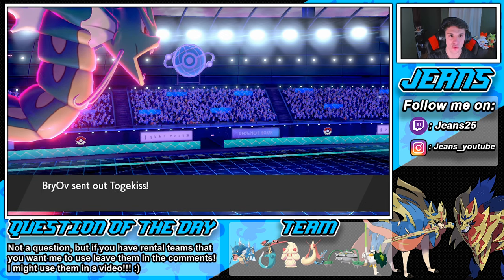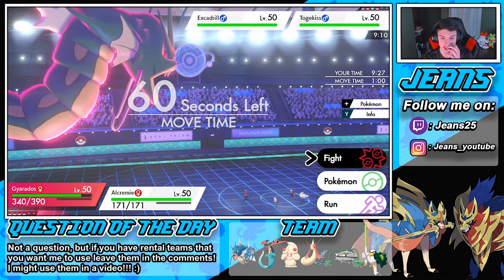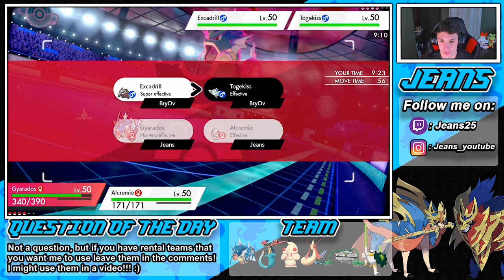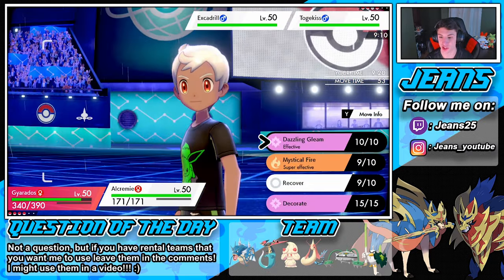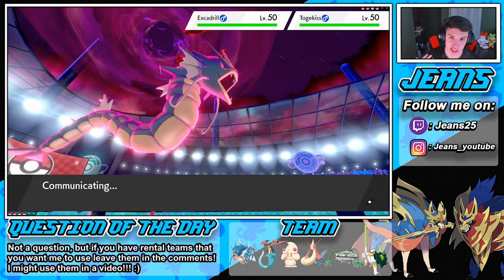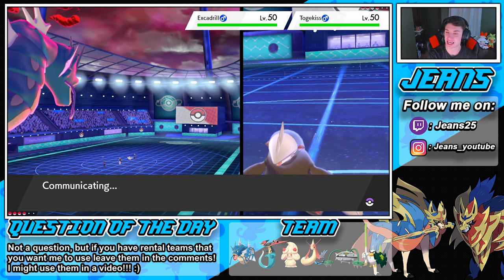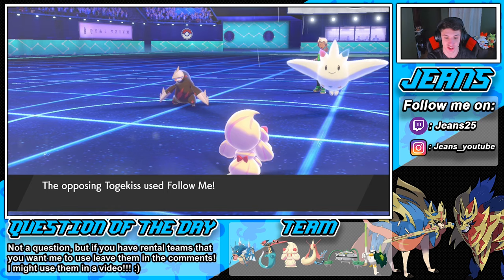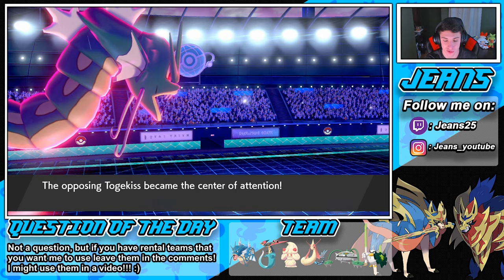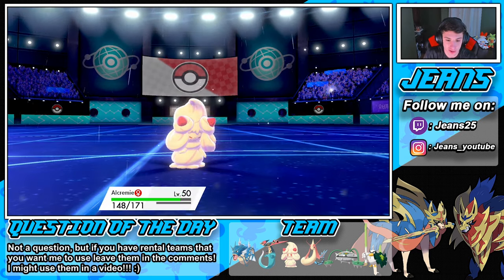We can run this with Gyarados. Going into Togekiss — what are we going to roll into? We might go Dazzling Gleam or Max Geyser here. We're going Max Geyser to get Excadrill out of the way, and Dazzling Gleam in case any of these guys are Focus Sashed — take off the Focus Sash. Togekiss uses Follow Me — that's fine, we'll still be able to take off the Focus Sash on Excadrill with this Dazzling Gleam.